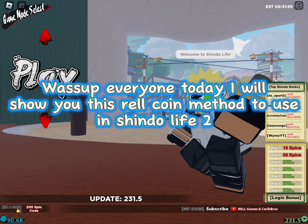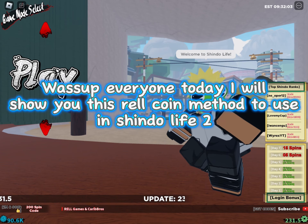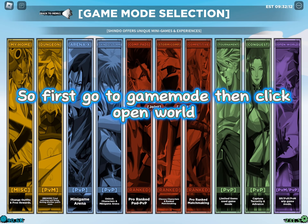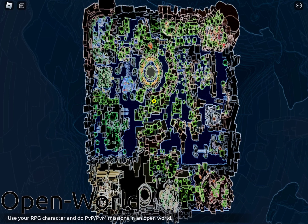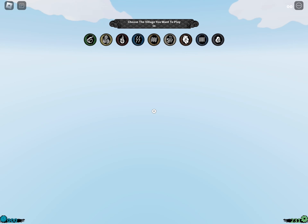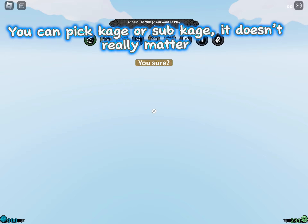What's up everyone, today I will show you this relcoin method to use in Shindo Life 2. So first go to game mode, then click open world. You can pick cage or sub cage, it doesn't really matter.